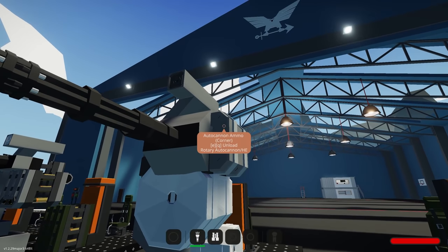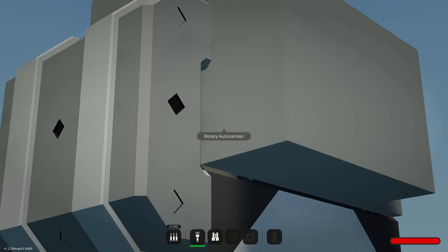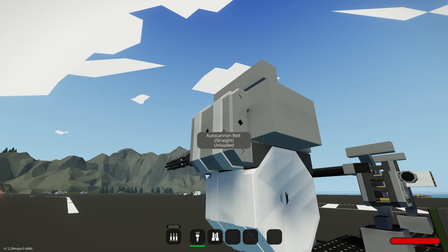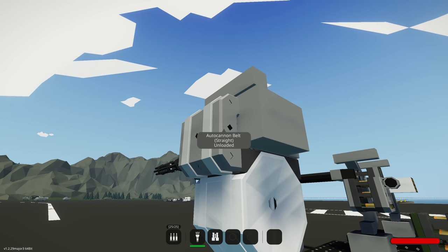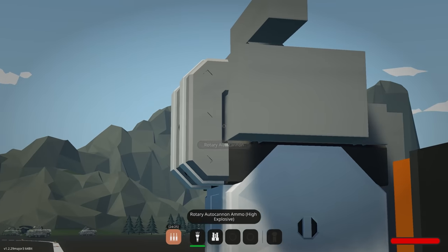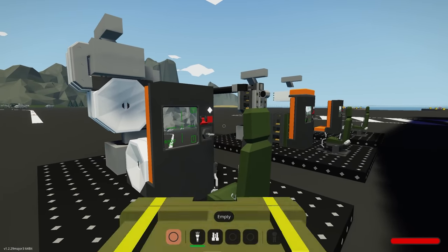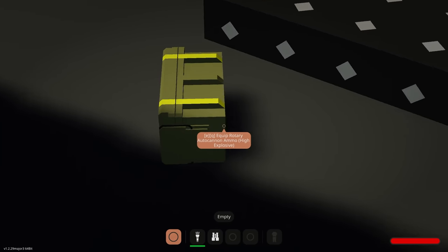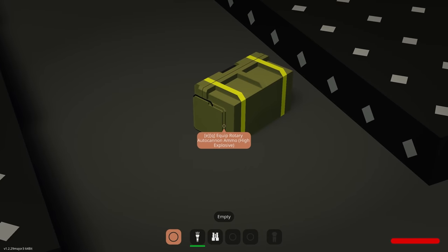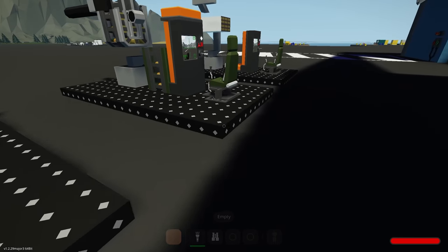Another cool thing with these belts: if there's no round in them they show as black — meaning empty. Once you do have rounds, you can see them by hovering over the belt, and there's a little light indicator next to it. That's another way to tell if things are loaded or not. You can also pick up ammo boxes and drop them on the ground.